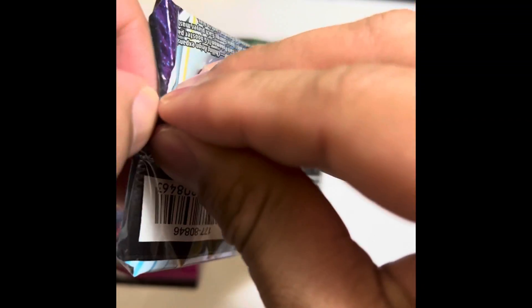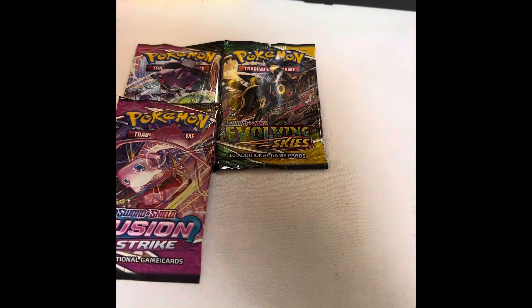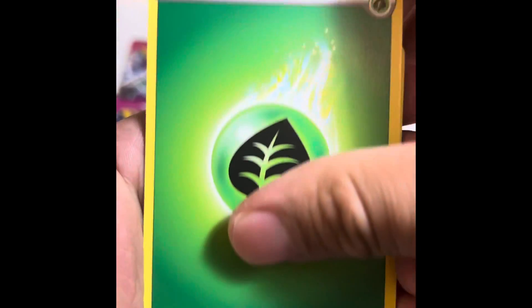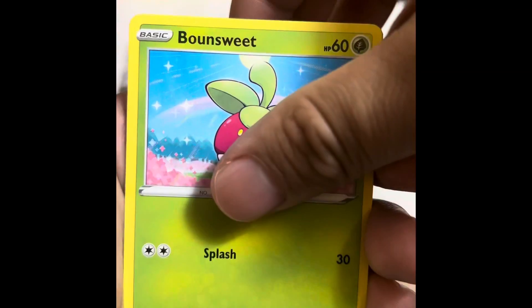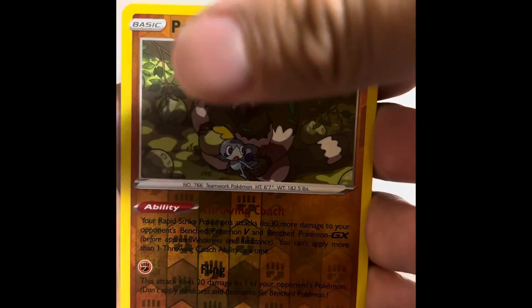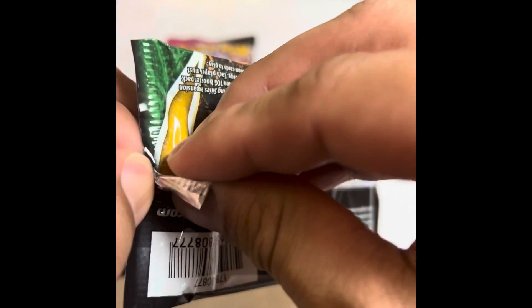Up next, Chilling Reign. I am still looking for the Moltres and also that nice Snorlax. Like most of you all, it's been tough for Chilling Reign, but I definitely like this set — I feel like it has a lot of value in it, especially from the competitive side. Let's see if we can get something here. Grass energy, Drizzile — nice little trainer card, another trainer card. I love when they give you back-to-back trainer cards. Bonsly, Lapras, Blitzle — good old Archen. This card always makes you laugh.